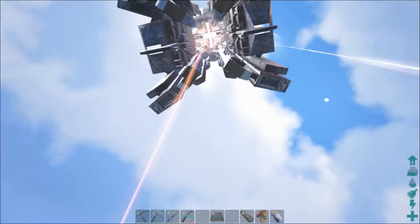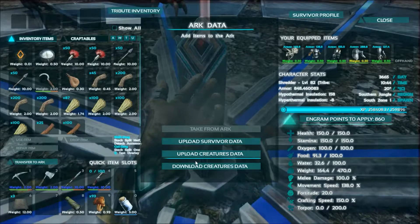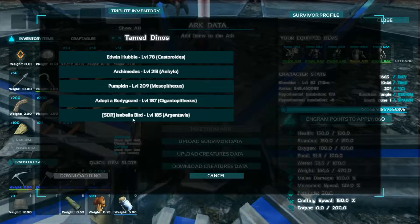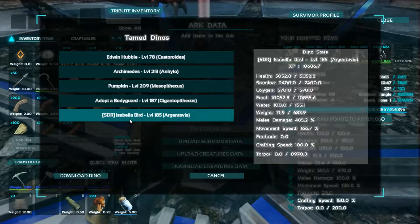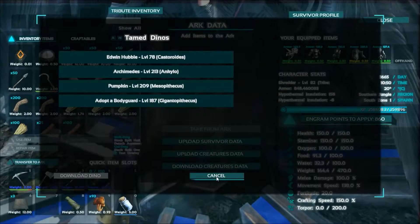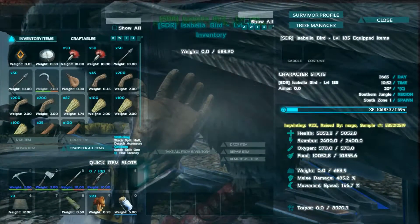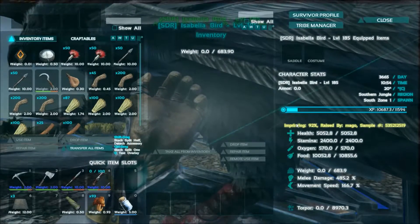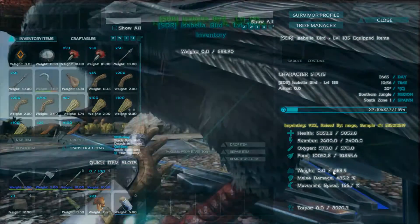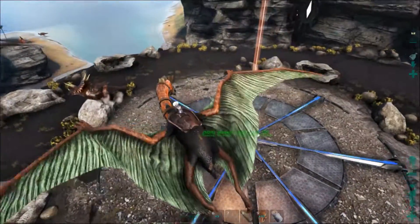I'm over by a red obelisk and there's something I want to do — download one of my dinos. Download creature data. I've got a beaver, an angie, a few other things, but what I want is this one: Isabella Bird. This is the argy I had over in Scorched Earth, so we're going to download it onto this server. There she is — Isabella Bird! Fantastic. We don't have a saddle for it unfortunately, but she is pretty good — very high health and melee damage from high imprinting, decent speed and decent weight. She's following — let's get back to the zoo.